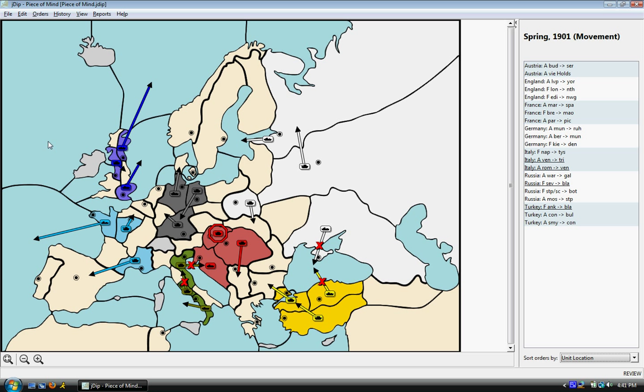So here are the first moves in the game. I started off as Italy — you can see me down here. Italy is not a country I'm terribly fond of playing; I find them to be extremely difficult. Over here, you see a standoff or a bounce between Turkey and Russia.